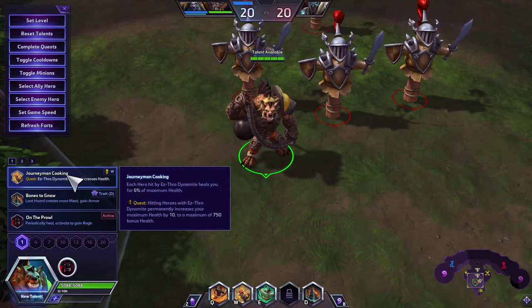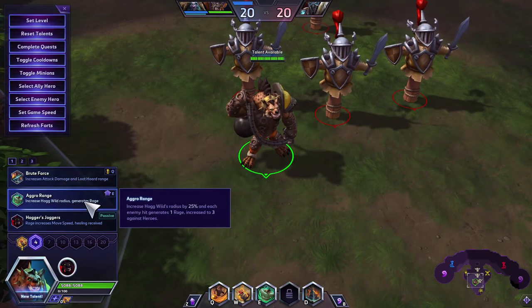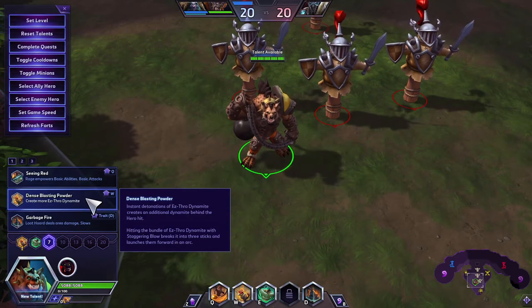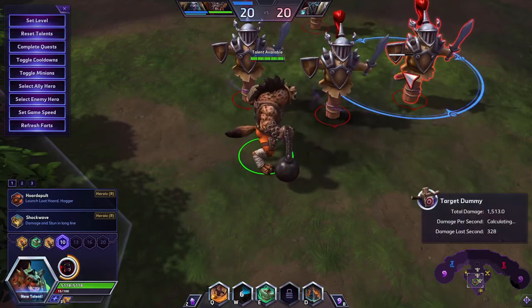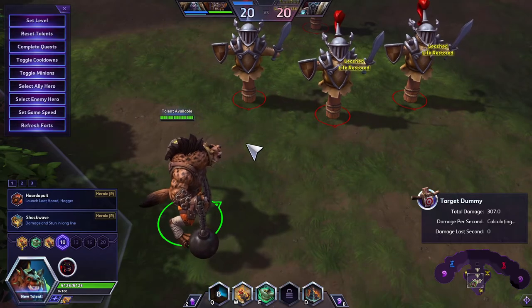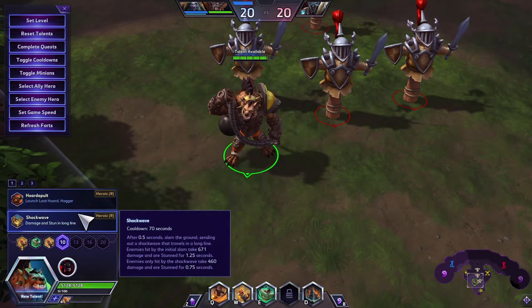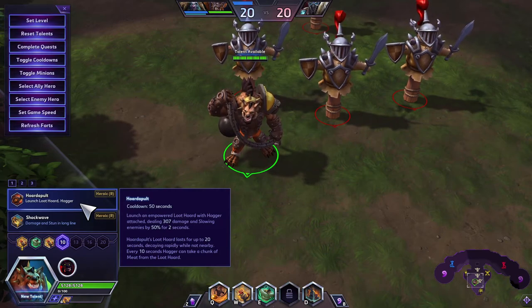The last build is the Esther Dynamite build. At Level 1, take Journeyman Cooking so Esther Dynamite heals you for 6% max health and increases your max health with the quest. At Level 4, take Aggro Range to increase Hog Wild's radius and Rage generation. At Level 7, take Dense Blasting Powder — it's a force multiplier: leave dynamite behind on a hit, and if you miss you can stagger it to create three sticks.